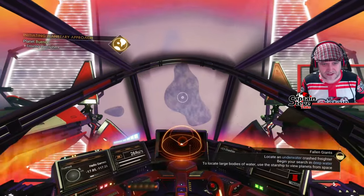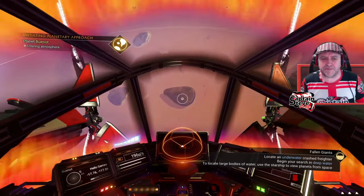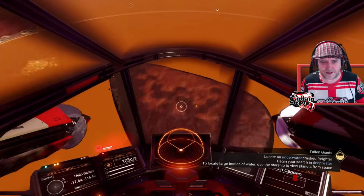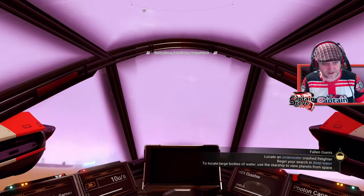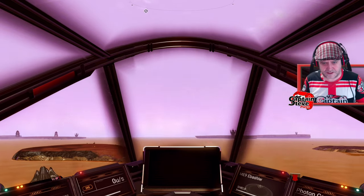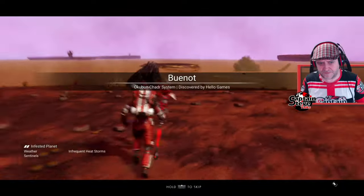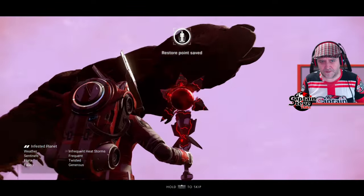Right, here we go. Let's go and touch down on this island over here. You get entertainment tips and everything here with Captain Steve, if you want to call it that - some might call it torture of the eardrums. Let's land right there then. So for me to find a sunken freighter, I'm going to need to put down my Nautilun Bay. Did they give me one for free? There's a freaking giant worm! Hello, wormy-wum-wurm-wurm.